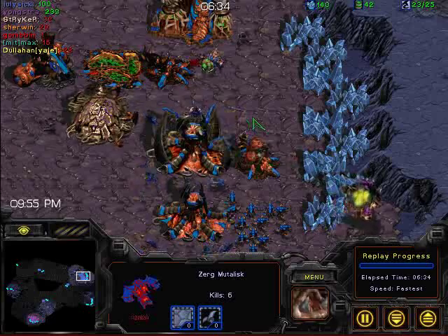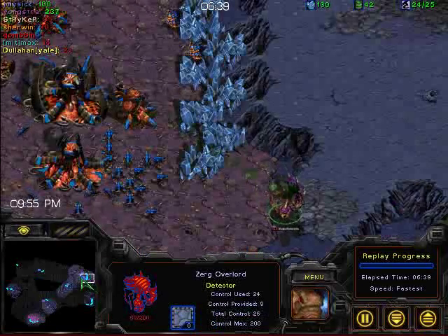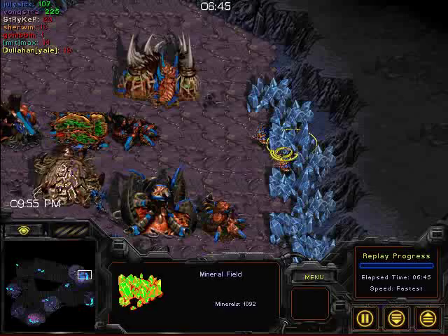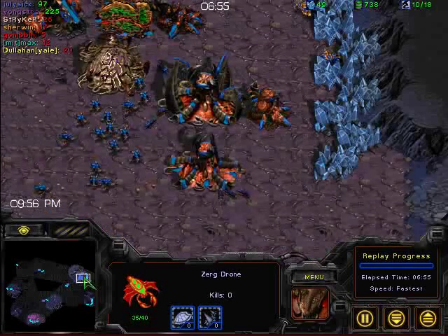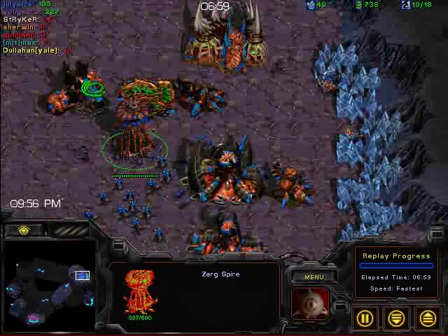It looks like July 6th has barely any drones left after losing six drones to that one Mutalisk. Finally, he gets up a Spore colony — the Spore colony might pick off this Overlord. But at this point I think he has almost no drones left. He's got two drones. He picks off the Overlord at least. But he's got two drones, and this drone's not even mining. What is going on? Go mine — you're one of two workers left in the world.